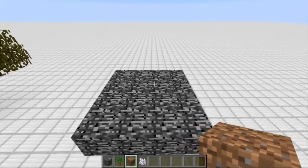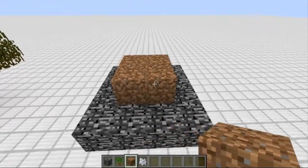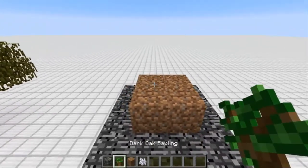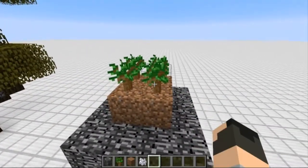Basically you're going to go on the top of the Nether to start. Then you're going to place 4 blocks wherever you want it to break — basically it's random, but around this area will be where it breaks.